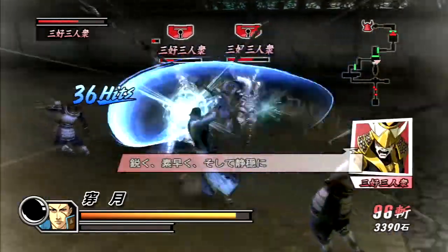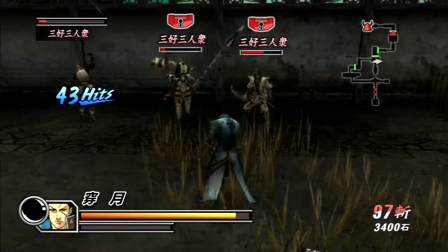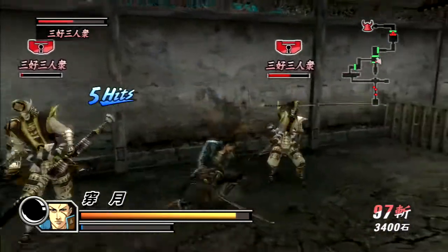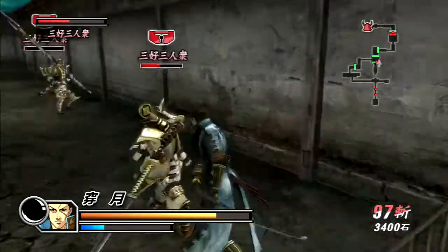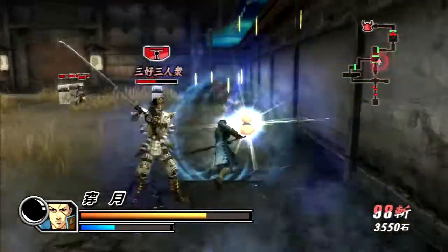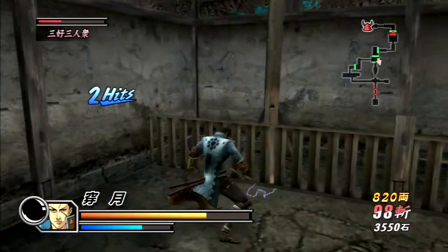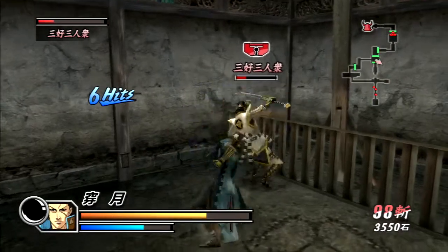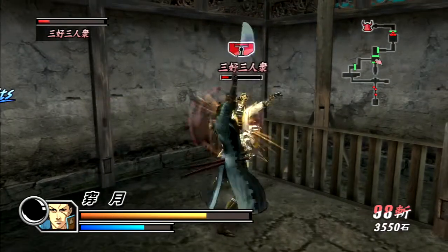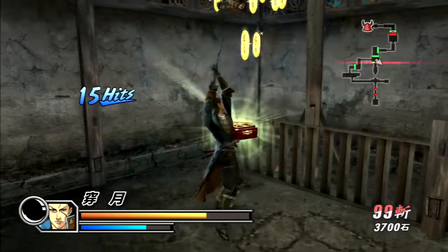We ended up fighting three of these guys at once. At least the pike formations are not really all that durable. If only they would make them a little more challenging to get through in the future games — you guys will see what I'm talking about when we get to Basara 3. So for the other two Heroes characters I'm going to be showing off in Basara 2 Heroes, I will be showing off all three of their costumes — their original and their two alternates. Going forward into Basara 3 and 4, I'll be talking about the alternate costumes available for those as well.